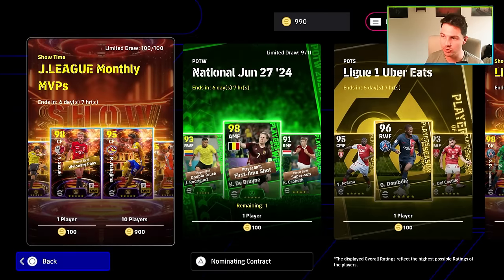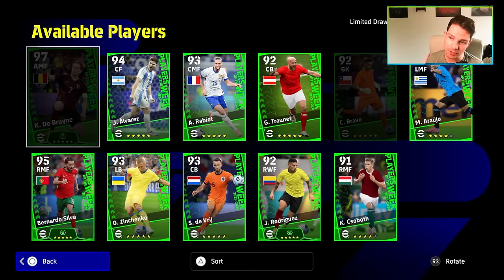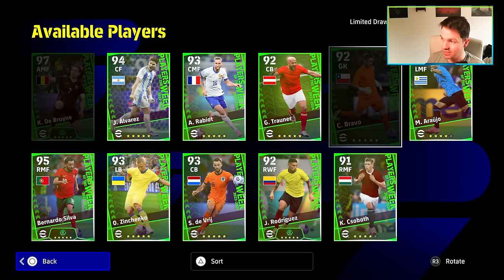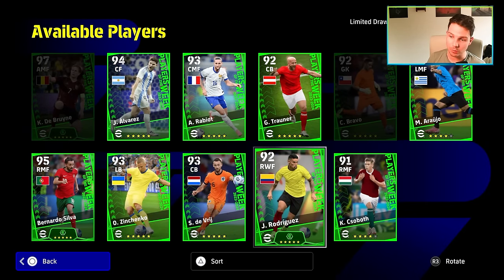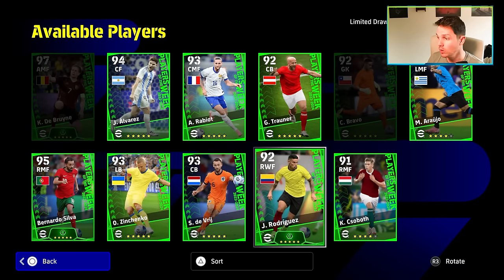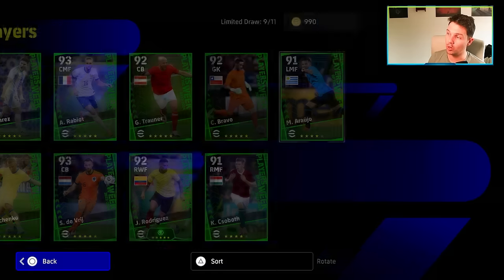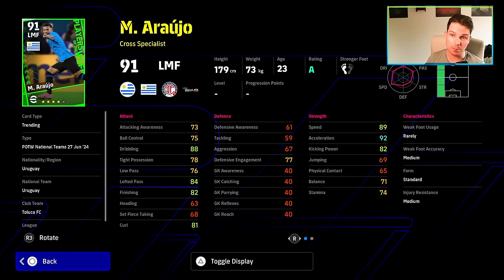We spun twice and wasted 200 coins but we got De Bruyne on the second spin — got Bravo first. I'll start with the bottom row from Bernardo Silva all the way to Rodriguez and Zhenchenko, then talk about the top layer, because Bravo and Araujo are definitely not going to be there or thereabouts.